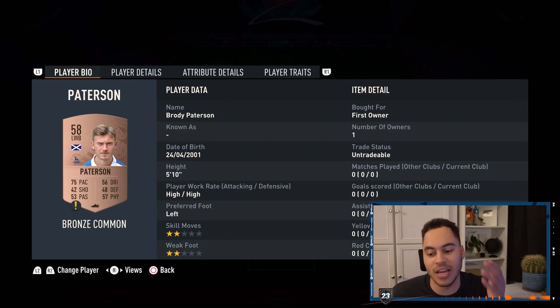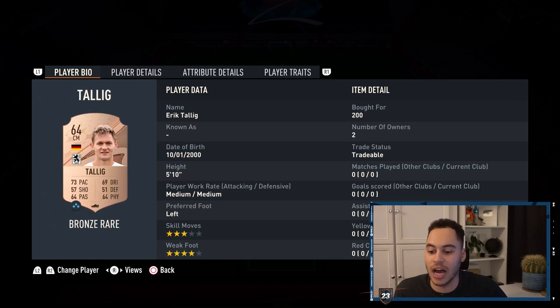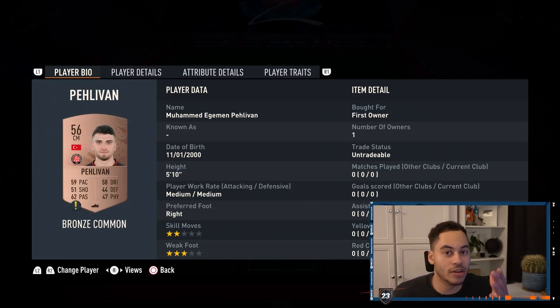The left back can be absolutely anyone, but if you're lacking on chemistry, just put a German player in left back. In the CDM we have a German rare CDM, Perfan. Our centre mid is again a German rare centre mid, Italic. In the left centre mid we have a German rare. In the CAM position it can be absolutely anybody, but again, if you're lacking chem, put a Portuguese league or a German player.